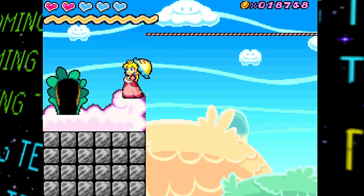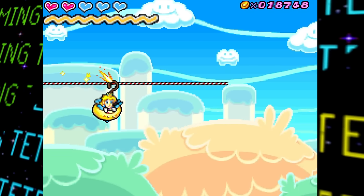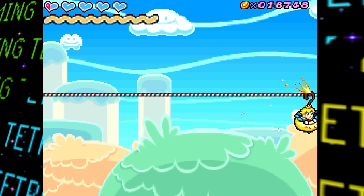The next test room is a pretty simple test of the slide-brella mechanic of hooking onto and traversing along floating rails. At the end of this room, you'll basically just get stuck on the edge of the screen.